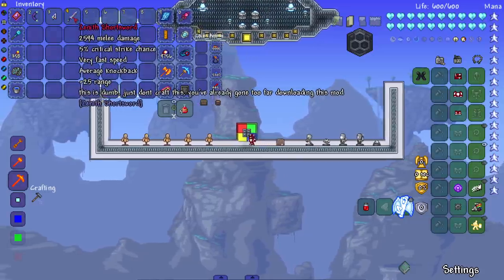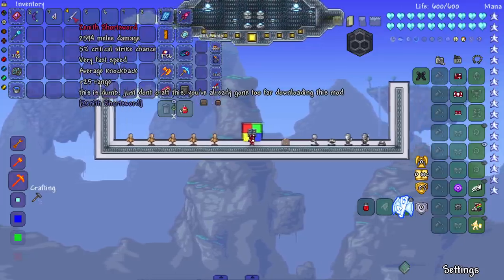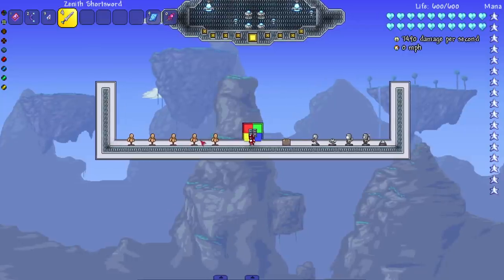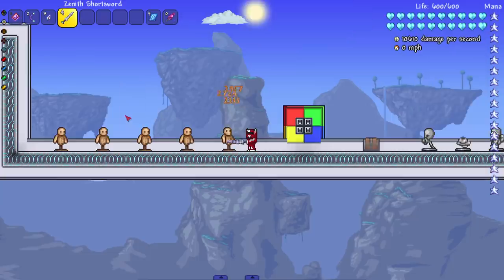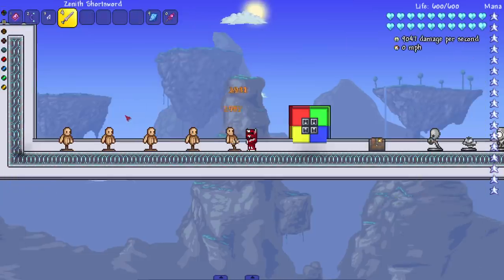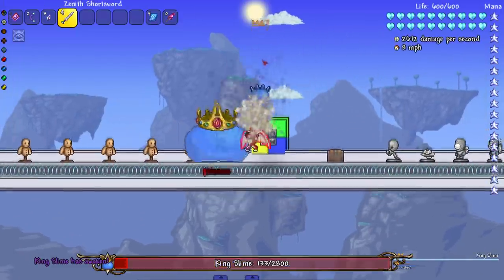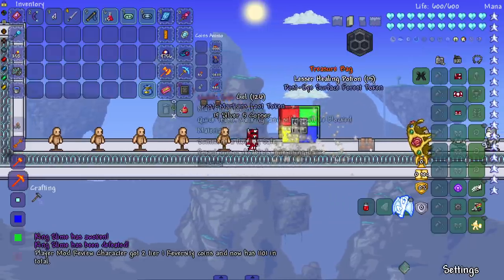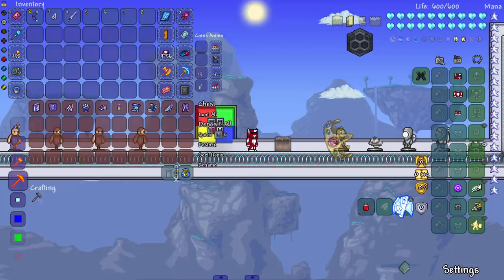On to the Zenith Short Sword — the base damage alone is pretty good with plus 25 range. Just don't craft this; you've already gone too far downloading this mod. It does decent damage — spawning in King Slime — look at that, almost one-tap. That's what I like to see from Zenith weapons, but overall it's kind of a weaker selection of weapons this video.